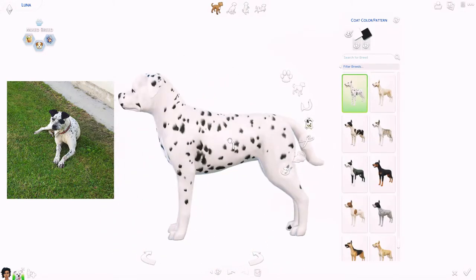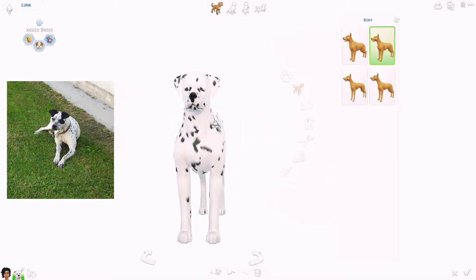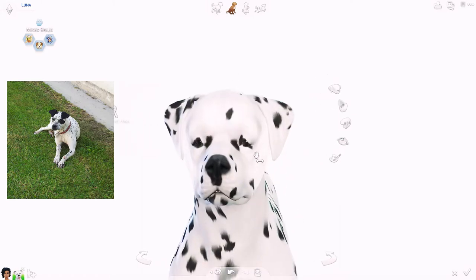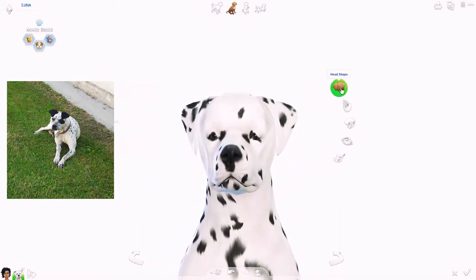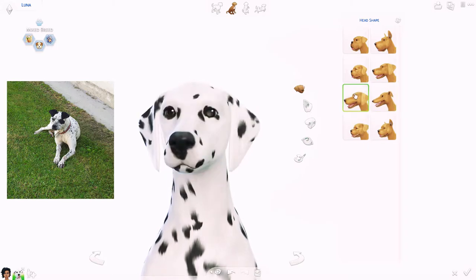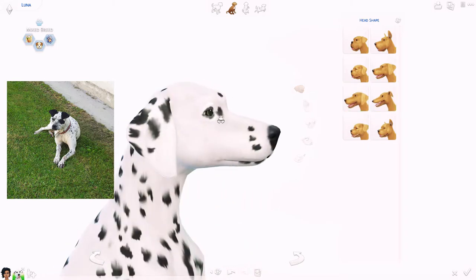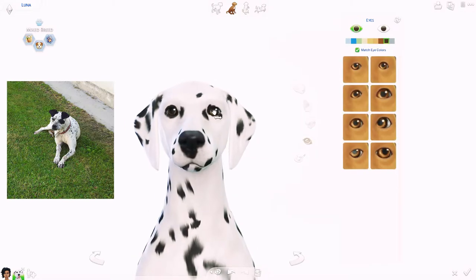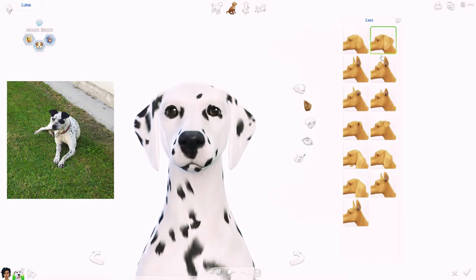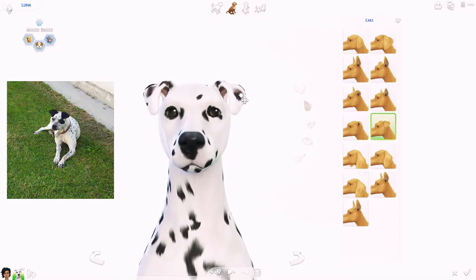She is currently 6 years old, and she is a mixed breed between a Rottweiler and a Dalmatian. We had a purebred Dalmatian called Pluto — she was a girl and we called her Pluto. Our neighbor's dog was kind of hanging out with Pluto, and yeah, you probably already know what happened.